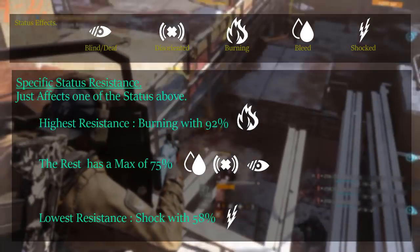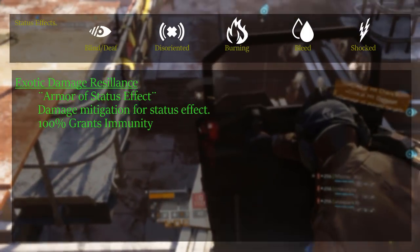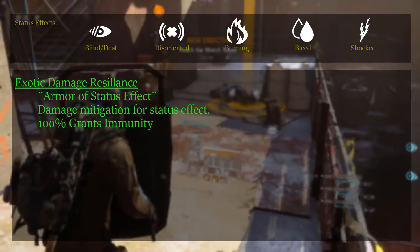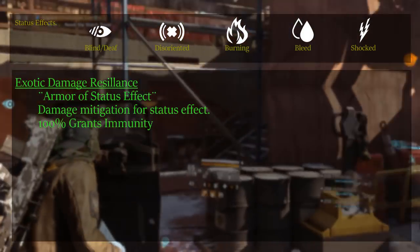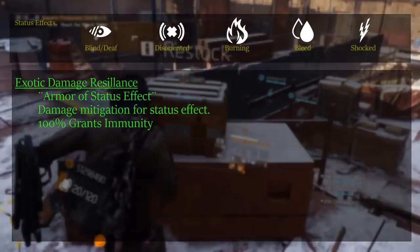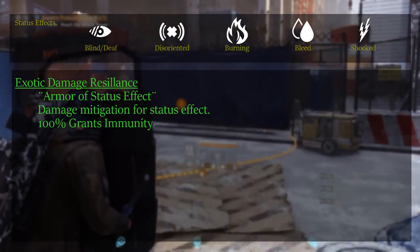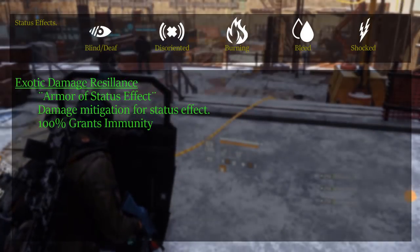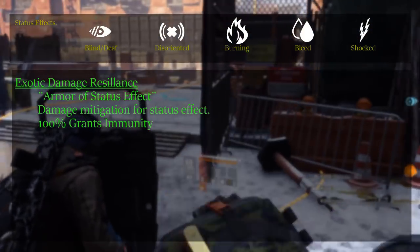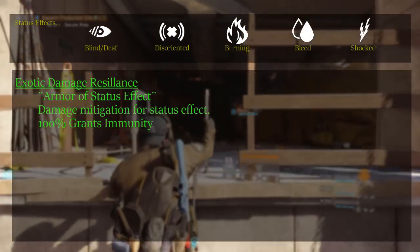Now for a different kind of defense: exotic damage resilience. Exotic damage resilience mitigates all status effects — effectively any damage that's not from a bullet. It seems similar to all status resistance, however exotic damage resilience doesn't reduce the duration of the status effect, it only decreases the damage taken. If you were able to reach 100% you would also be immune, but for balancing purposes it only goes up to 42.5%. You could say exotic damage resilience is similar to armor but for status effects.